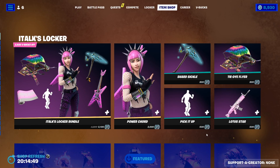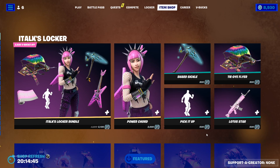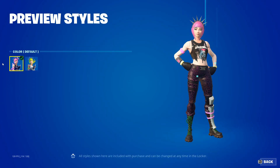Hey guys, today we're gonna be showing the April 23rd 2023 Fortnite item shop, so let's get right into it. First we got the Itox Locker Bundle, so we got the Power Cord and the Default Rogue.